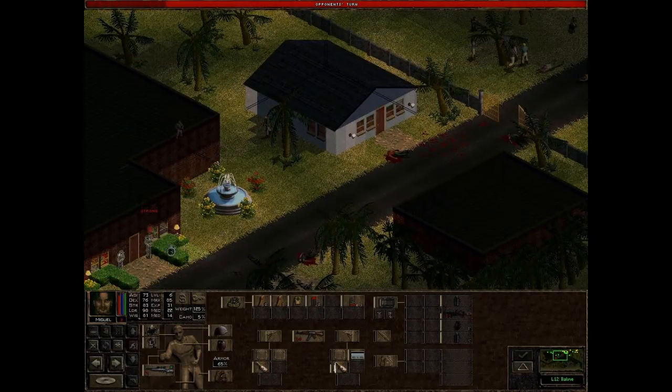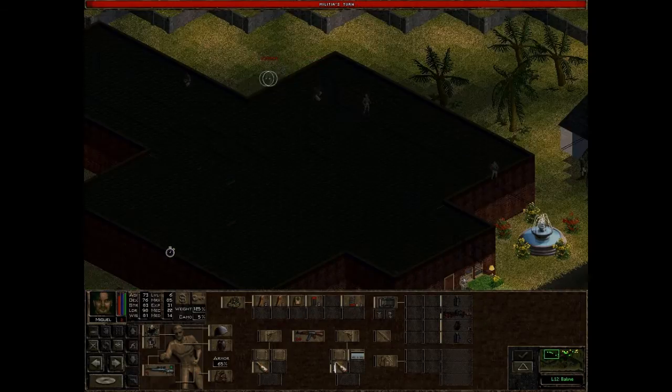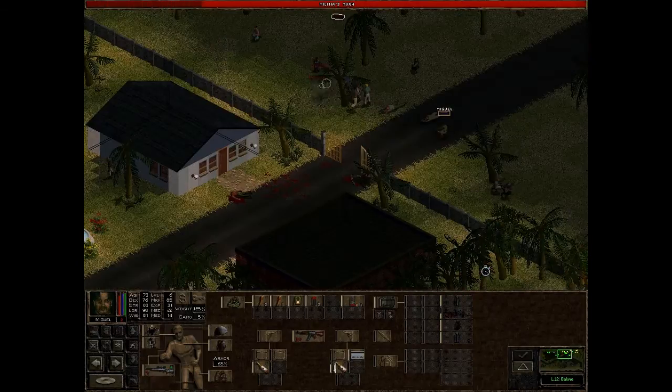We're going inside the museum — that's not so good. Both of them are. There are windows on both sides so we can't sneak up and plant explosives very easily.